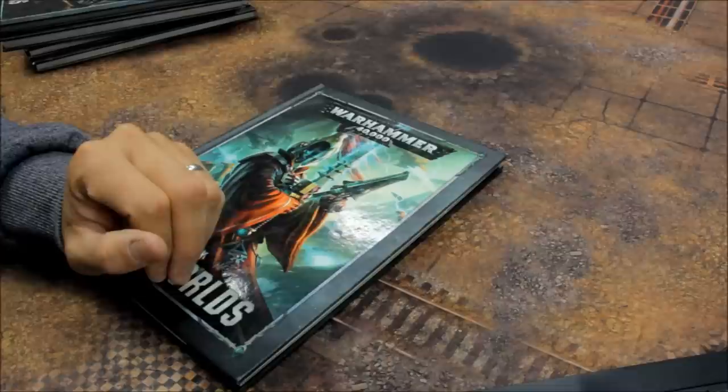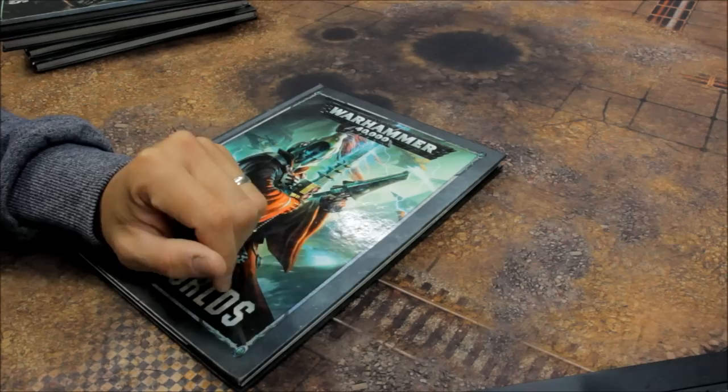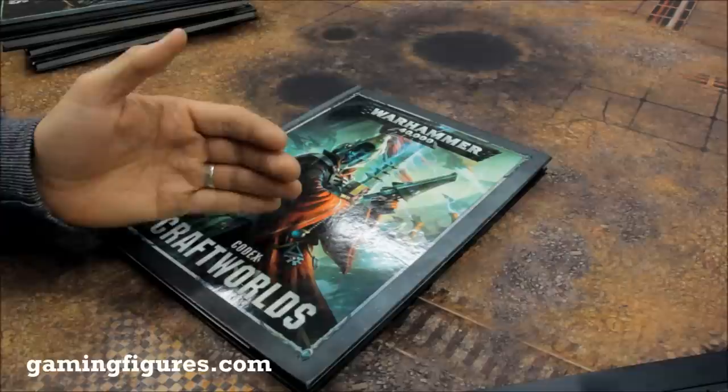Welcome to this video. We go through the points for 9th edition. Games Workshop very kindly have sent me a digital copy. I can't show it to you on screen in any form, but I can discuss the information inside. So I'm going to call out the points for Xenos here in this video. I'm breaking this series down to the different relevant parts to make it easier for you to navigate.